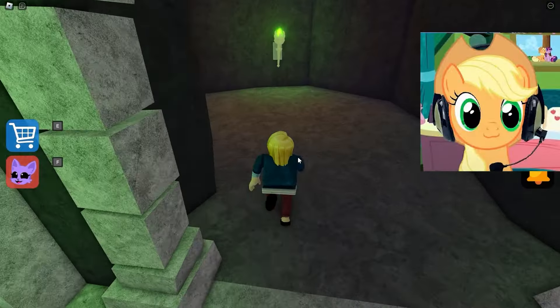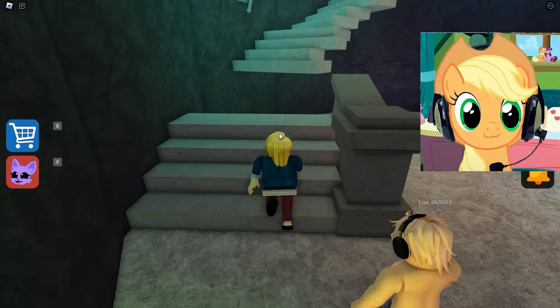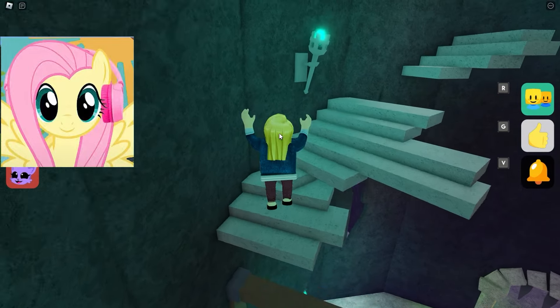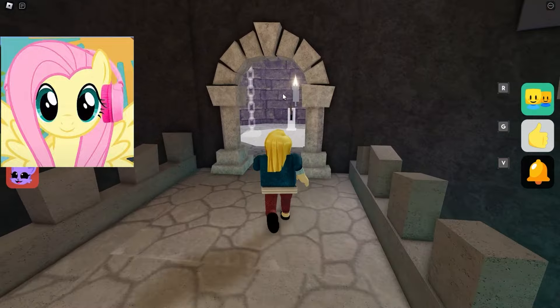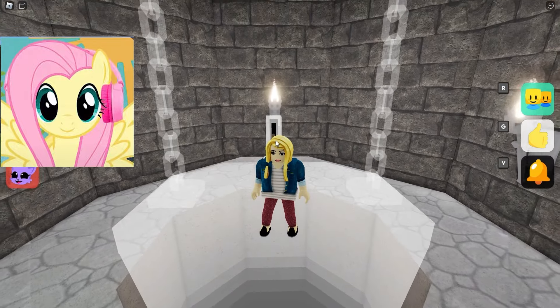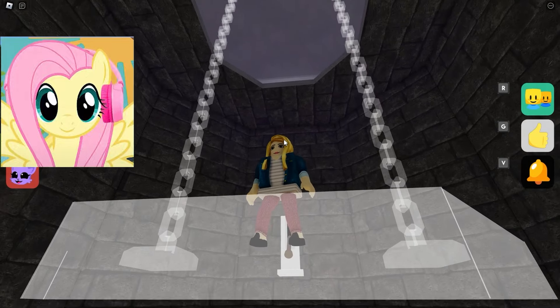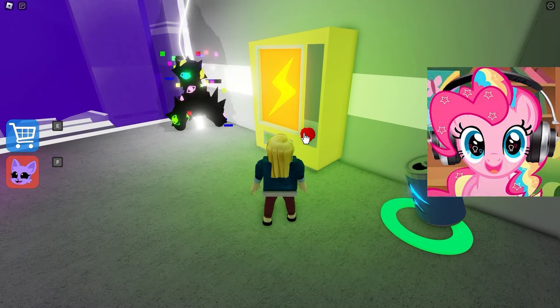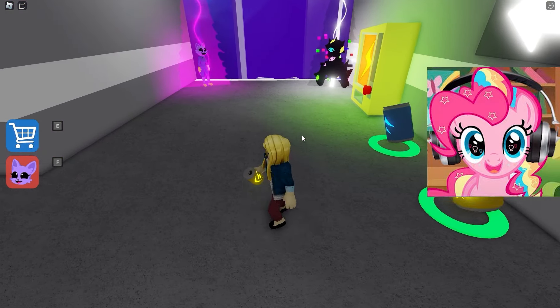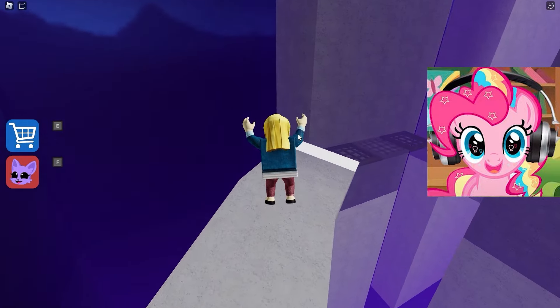Oh my god, how beautiful and scary at the same time. I hope we do not fall into acid. Here you have to go over these rocks very carefully so that you do not fall. They are very slippery, so be careful. Here we have reached the bridge. It's a little broken, but we can easily pass it. We were in some sort of medieval-looking location. We swam across some water to the stairs and up the corridor. It's pretty scary here because there is a huge ball that can roll over us. We have a very fast speed from somewhere.